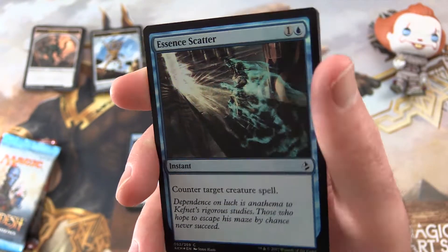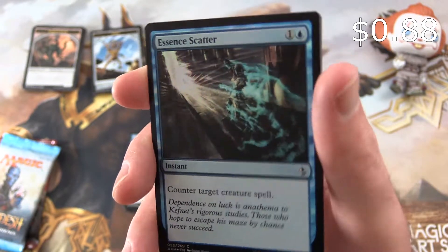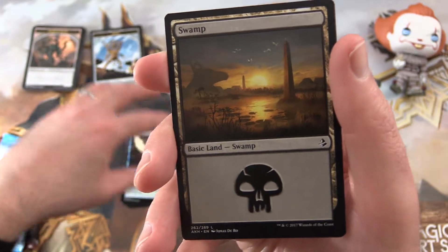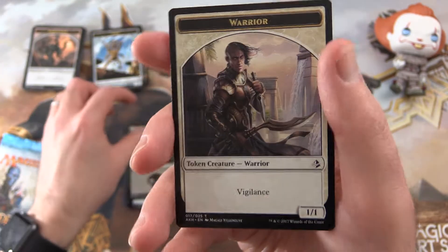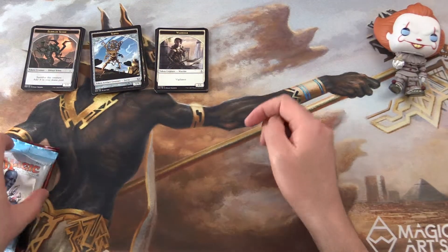But we do get a nice foil Essence Scatter — an instant for two, counter target creature spell, always handy for those control players — and a swamp and a warrior token. Pennywise, what is going on? Let's see if you can do any better in Kaladesh. This is not looking good, mister.